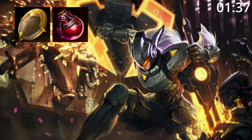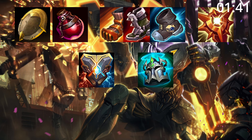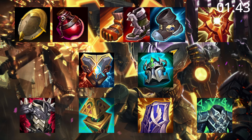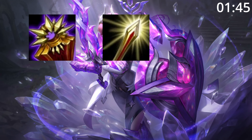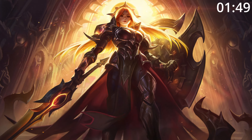For build order, start Relic Shield and Pot into tier 2 boots and a Locket. After this, a Zeke's and a Knight's Vow are great pickups before finishing a build with any of these as needed. For skill order, start Q, then E, then W, before maxing W, then E, then Q, taking ult whenever you can. For summoner spells, take Flash and Ignite.